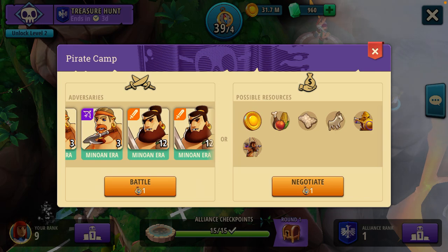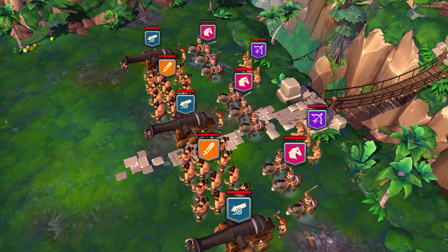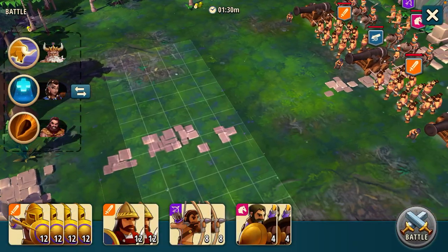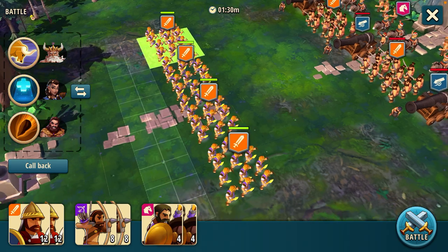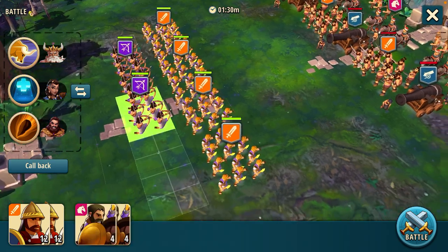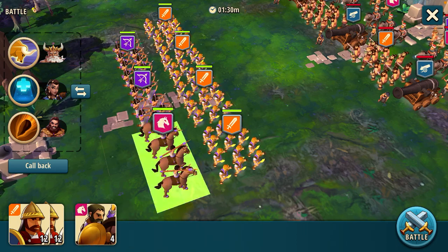Selecting battle brings us to the battlefield and shows us the formation that those troops are in. The artillery is up front, so we're going to put our own infantry across the front. We're going to put two of our archers in the back because they are our best source of damage. We're going to drop our own cavalry to charge the opponent artillery over here on the far right.